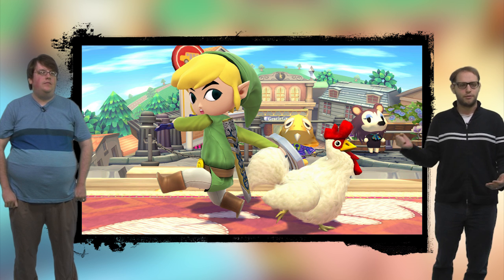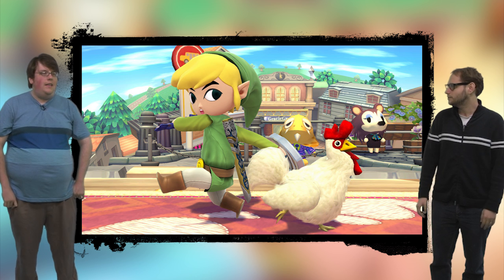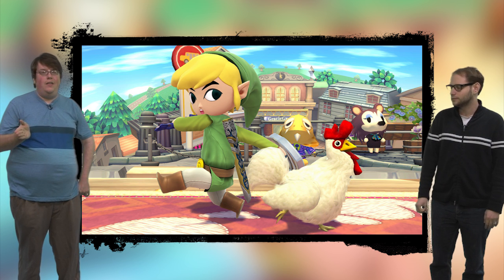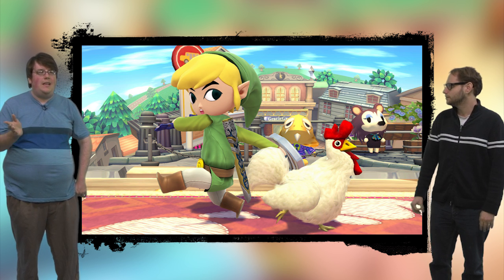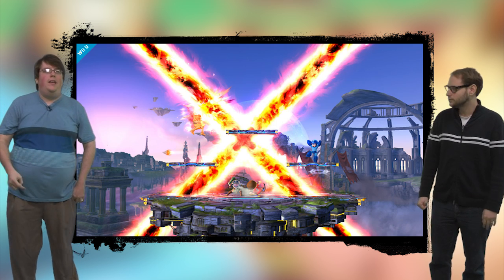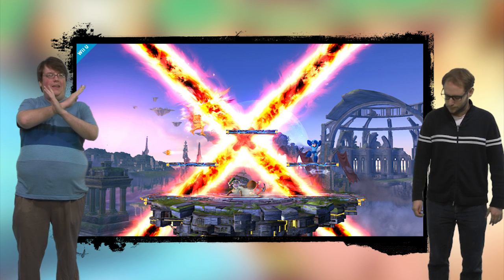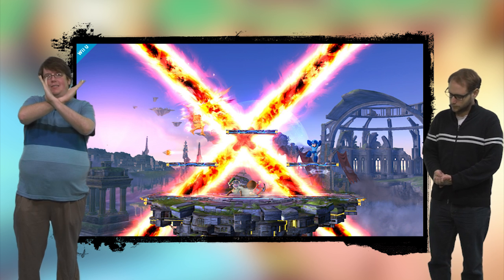Our guess is the cuckoo is probably something you throw at somebody and then a bunch of other cuckoos come and hit them. Another non-Zelda item is from Sakurai's previous game, Kid Icarus Uprising — the X-Bomb. You throw it and then a giant red lightning X just goes across the screen. Sakurai made it clear this is not to be confused with a similar bomb from the Meteos games he also created.